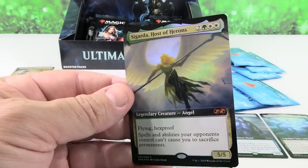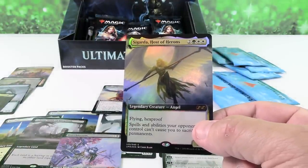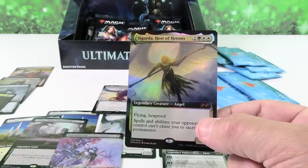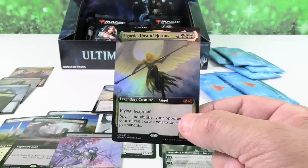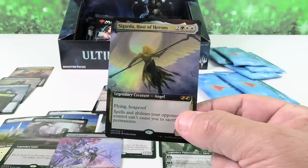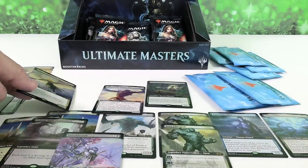Sigarda, Host of Herons — got ourselves an Angel. This is one of the cheaper box toppers. Sigarda is actually not as cheap as I thought — about $33. Gaddock Teeg was $19, Goryo's Vengeance $11. Not as bad as I was thinking.